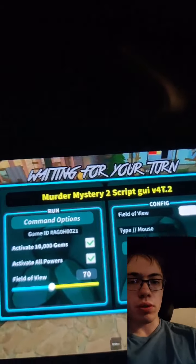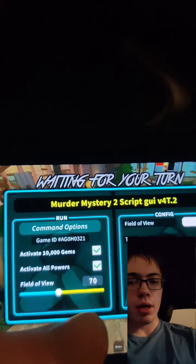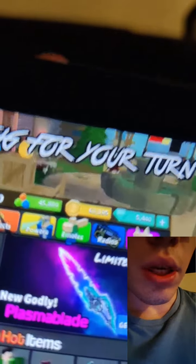In this video I'm gonna be showing you guys how to get free gems in Murder Mystery 2. As you can see I have the mod right here, and when I open it up it says 'Murder Mystery 2' and 'activate 10,000 gems.' So we're gonna press activate and they should go up. I'm gonna show you guys exactly how to download this onto your device — it's super cool, and as you can see I have tons of gems.